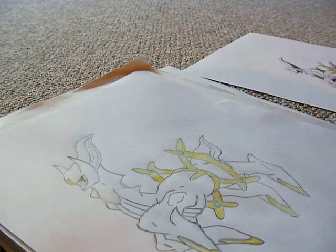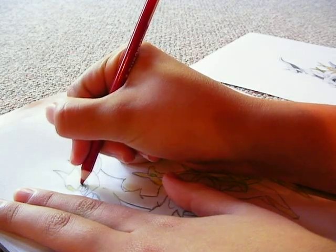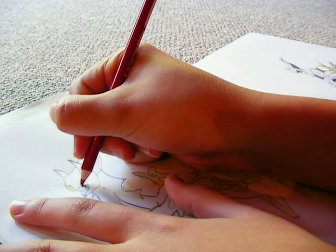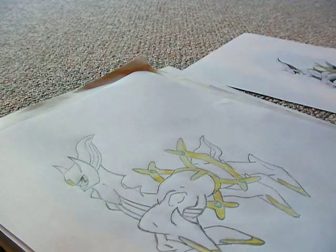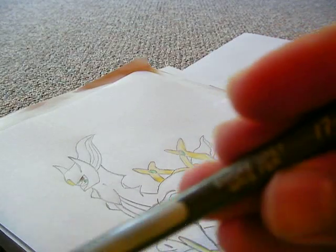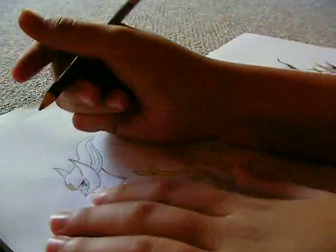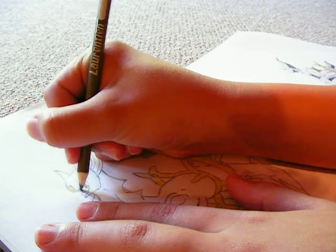Just a tiny bit of red for the inside of the eye. Now you want to find a black, or if you have it, a gray. I'm going to be using smoke gray — these are Laurentian pencils, by the way. Again, you want to do darker where it's dark, and lighter where it's light.